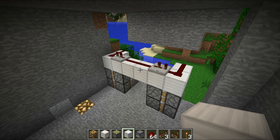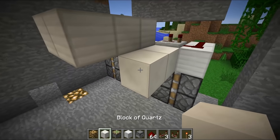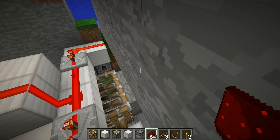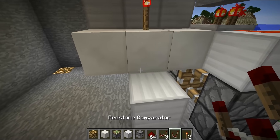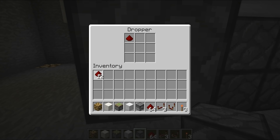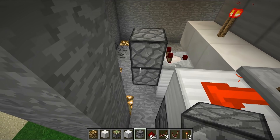We're going to build a security system and run it into an RS NOR latch to power the piston door. Place a couple of blocks across the top, then a few blocks running across. On top of one block, place a redstone torch with a block on top and connect that block into the redstone line — all pistons extend. Now we'll create an RS NOR latch: run a comparator into this block, add a dropper facing upwards, and a dropper running back down into that dropper. Place any item inside the dropper and that circuitry is done.